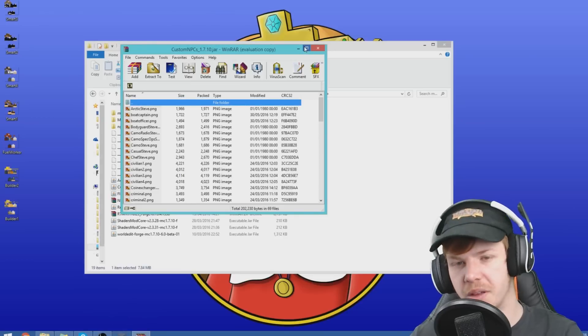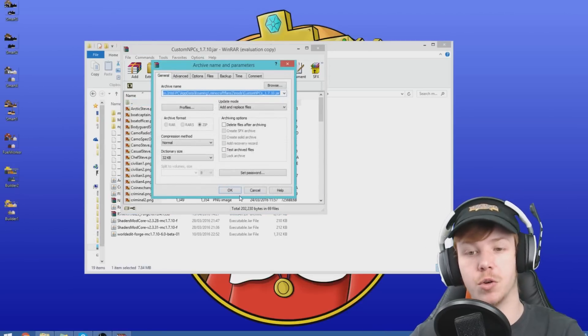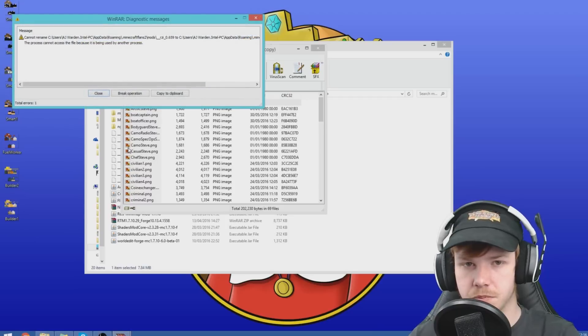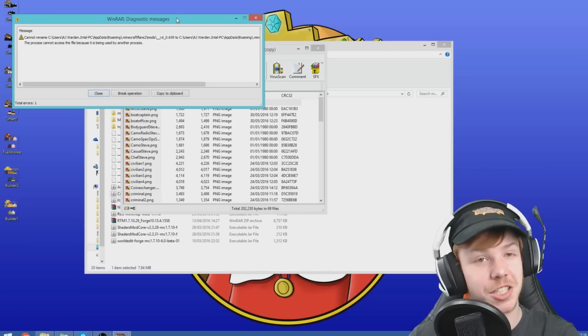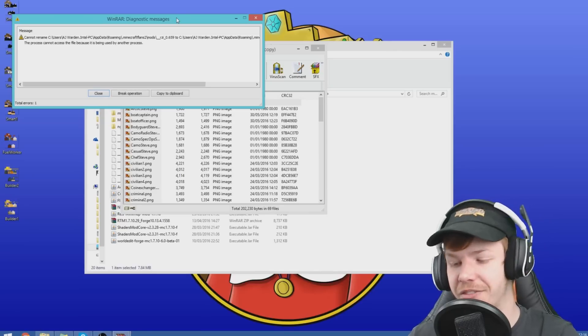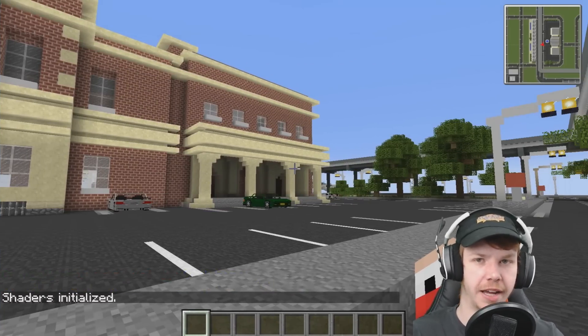You've got to close Minecraft and then it'll let you drop in there, and then you have to restart Minecraft in order to see the skins again. It was for some reason because I was recording that it said it was open.